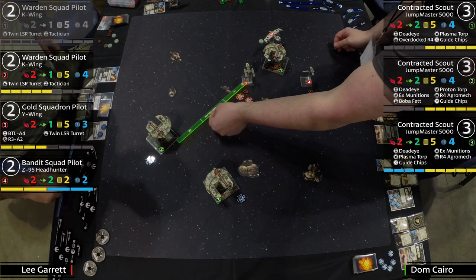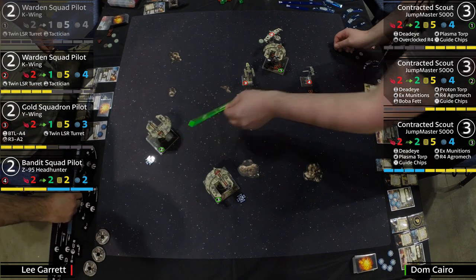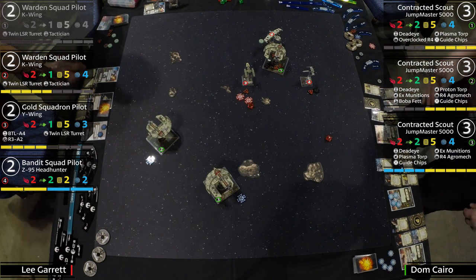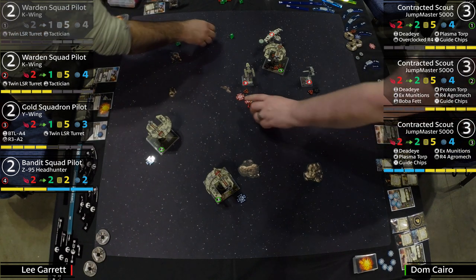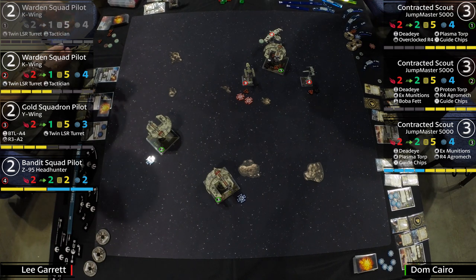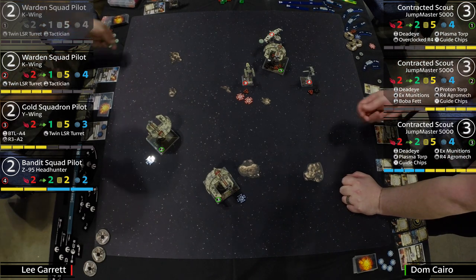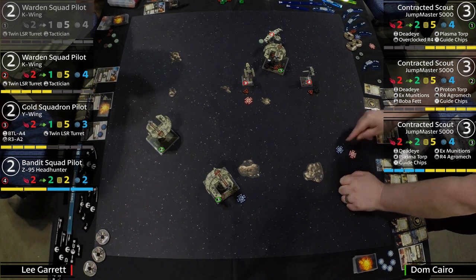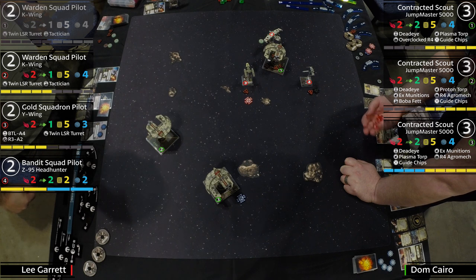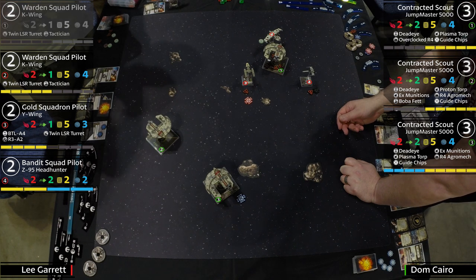Number one Jumpmaster has range one on the Y-Wing. You go after the Y-Wing with the other ships first, then have a choice to shoot the Headhunter if things went well. Jumpmaster fires at the Headhunter instead — one damage, shield off the Bandit. You get into positions where you just go for the Hail Marys. The Y-Wing still has a little health left. Going after the Y-Wing with range one — rolling three dice but at range one the TLT doesn't trigger.